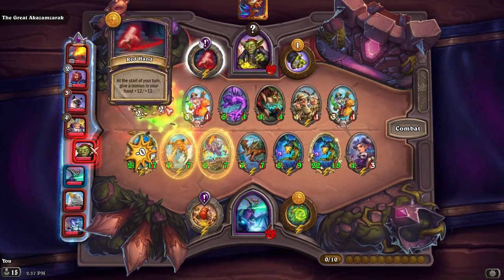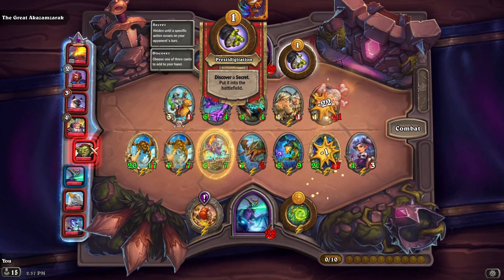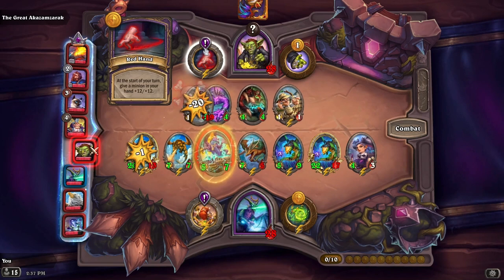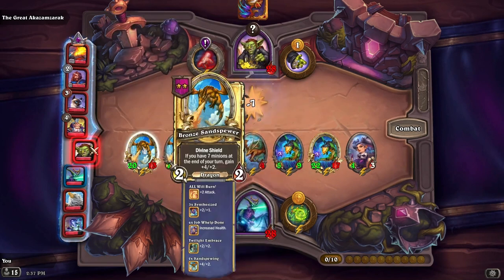At the start of your turn, give a minion in your hand a plus twelve, plus twelve! And discover a secret, put it into the battlefield — whoa, that's crazy. Plus twelve, plus twelve — that's a lot. But we absolutely smashed that, so not too worried.